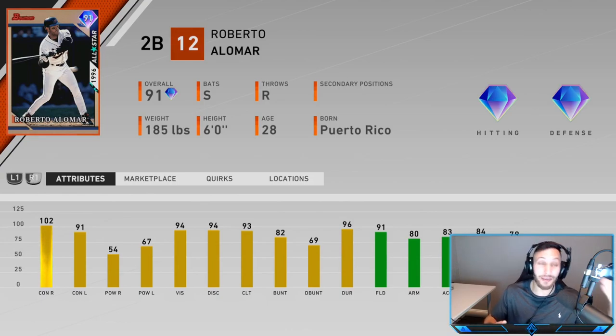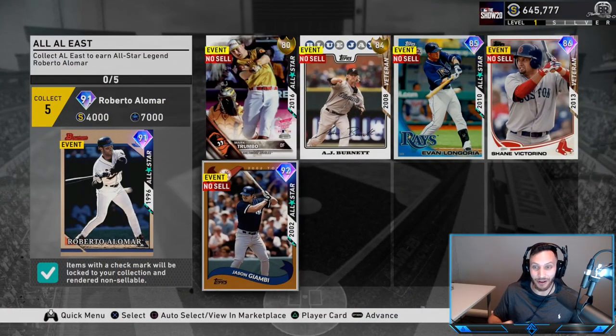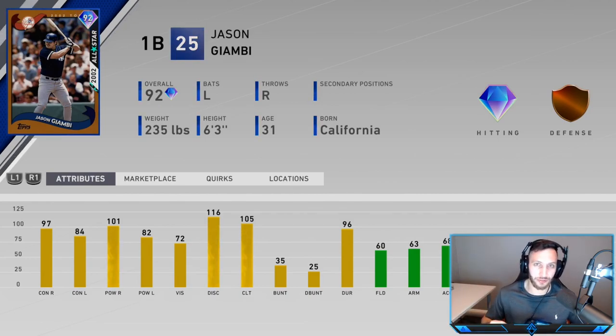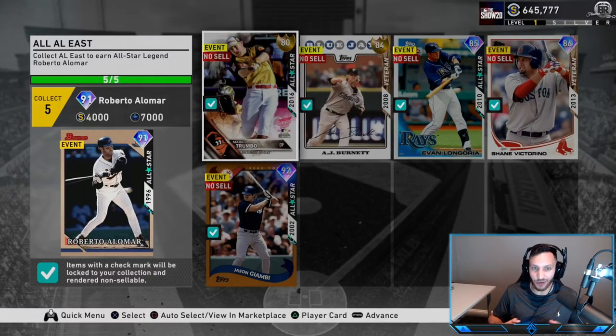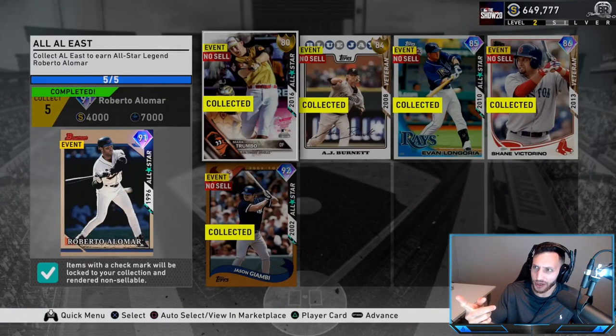Alomar has diamond defense, high contact, and pretty high vision, but I like guys with a little more power. We're going to have Biggio and maybe Sandberg, so we don't really need him - he'll just be on the bench. We do get this Giambi - the Yankees collection reward: 97 contact versus righties, 84 versus lefties, 101 power versus righties, 82 versus lefties, and 72 vision. Fielding is always going to be bronze, 29 speed, but I've heard great things about this card. He's going to be our starting first baseman to start our ranked seasons run.